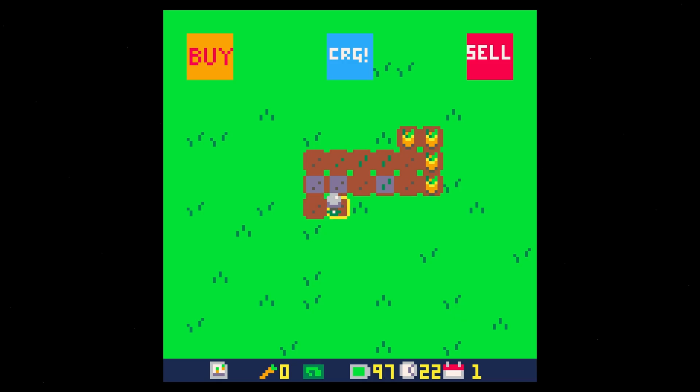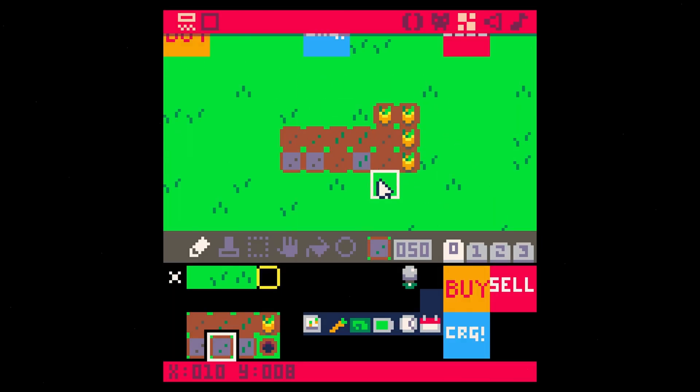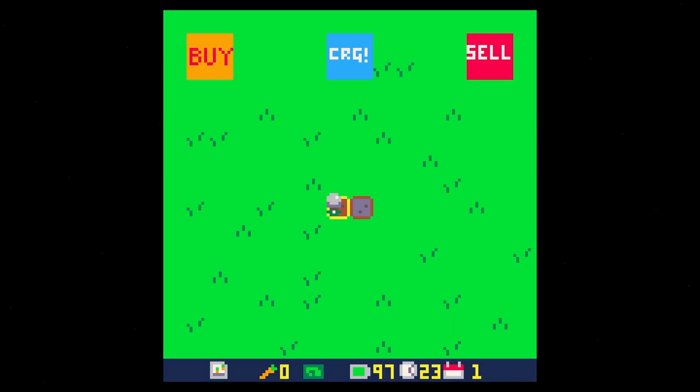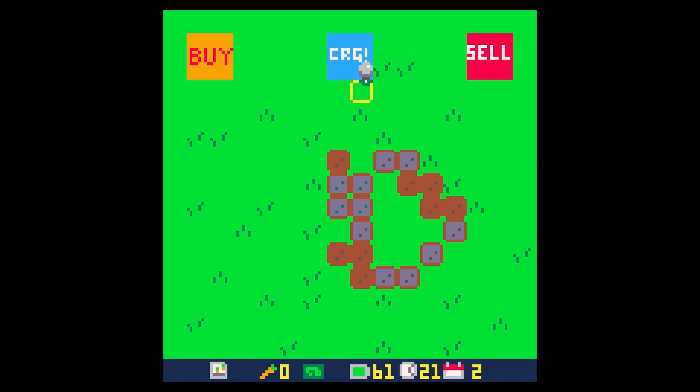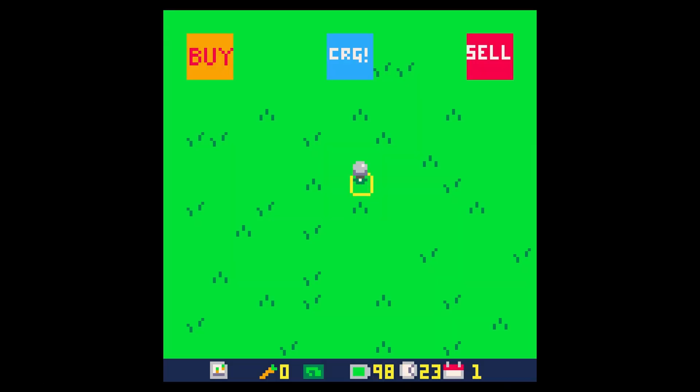It didn't reset everything — that's interesting. Oh, I know what happened. We already had all of this which was just confusing. So let's get rid of all of this. Save run. Let's do a little bit of work here. Go to the next day, do some work. Now let's run our battery all the way down. You're dead. Press Z — there we go. It resets everything. Good.